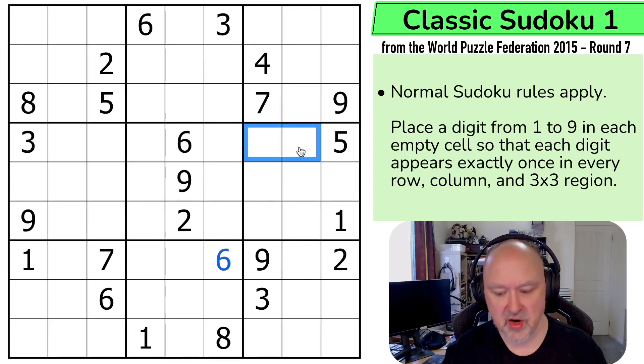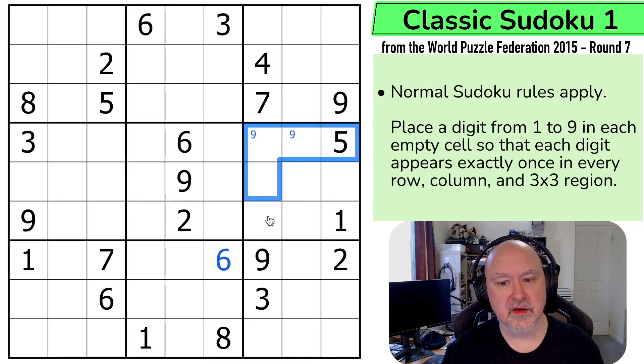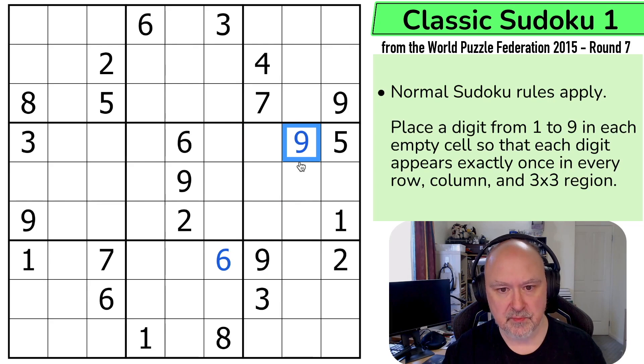Nine and nine looking across says nine is in one of those two. I can see that nine can't be here. What I would normally do is put a corner pencil mark when a digit is restricted to two cells in one three-by-three box or one region. In a classic Sudoku, a region is these three-by-three boxes. If I can ever eliminate one of these nines — which I can in this situation — the fact that I've only had two pencil marks and removed one of them would mean that this had to be the nine.